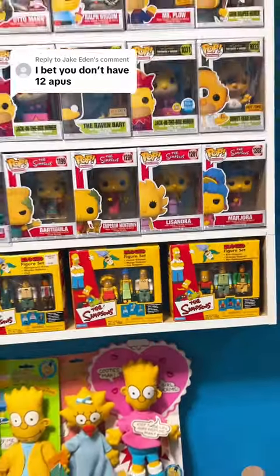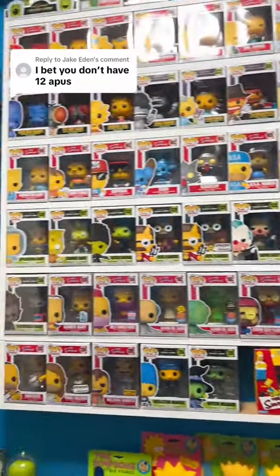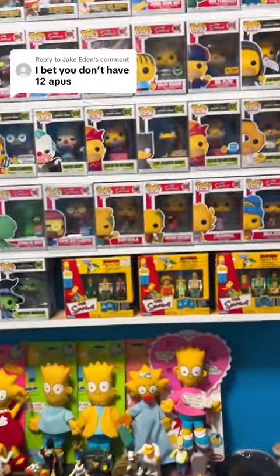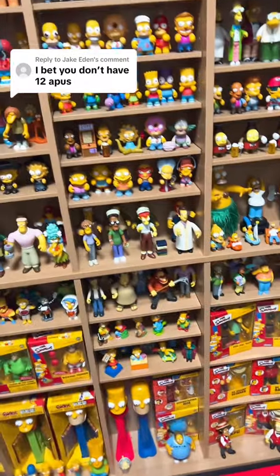I thought they had made a Funko of Apu but I don't see it. So we're still stuck on three Apus and we're already at the halfway mark. We have Apu from the Simpsons movie right here — he was part of the Burger King line when they did all of the movie figures. So we have number four.